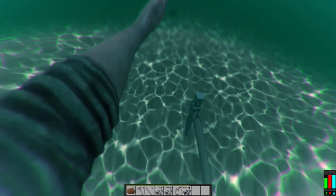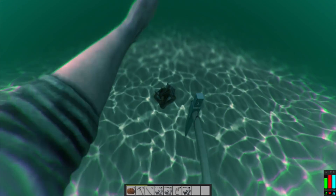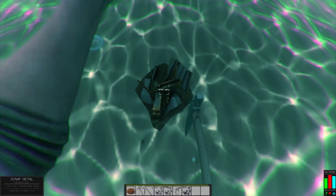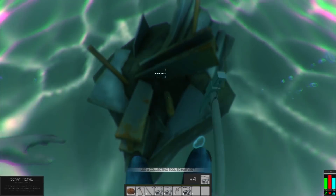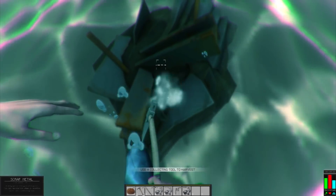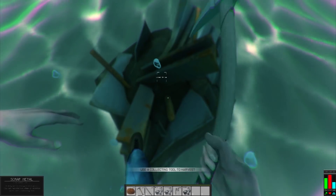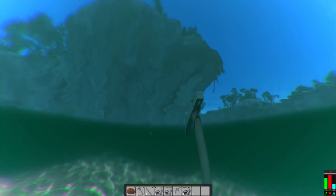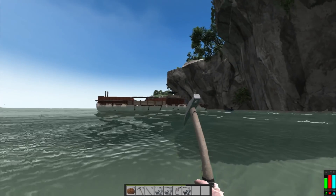Haven't really done any of the underwater stuff. How do we swim down? Shift — okay. It looks like the oxygen lasts a decent amount. Let's see if we can get this whole thing out in one go. Looks like we can. Space seems to pull you up a little bit faster, so that's good.